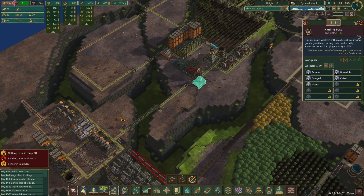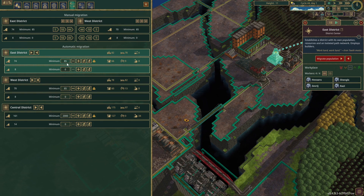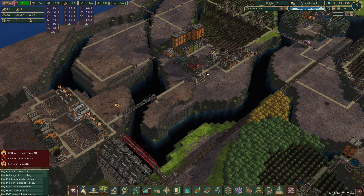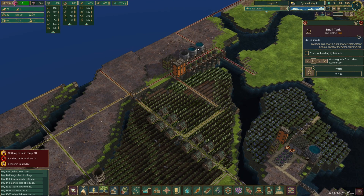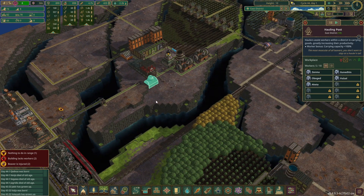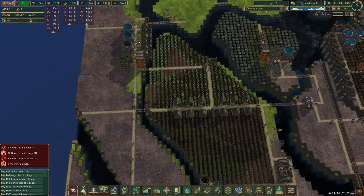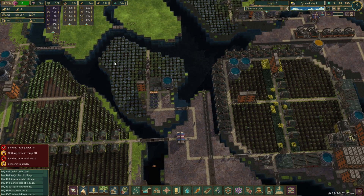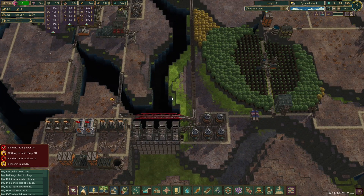But we do need workers in the hauling posts and things, because we're struggling for moving things around. I might also build another hauling post - I've upped the people back to 85 again because we were struggling. I have noticed a lot of the water tanks don't have any water in them even though we do have water, so there's not enough haulers moving stuff and we probably need more.